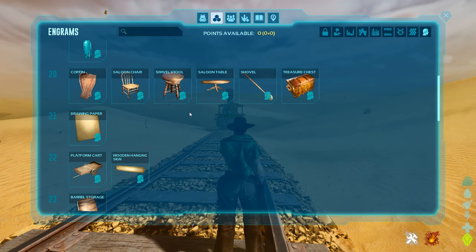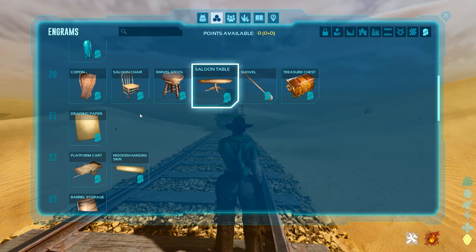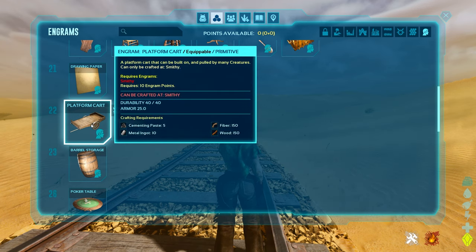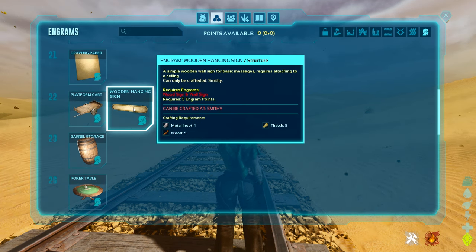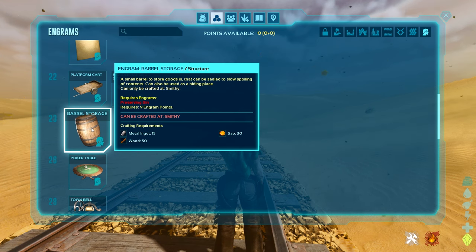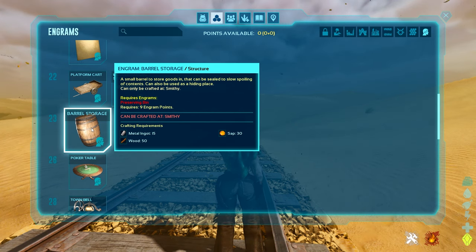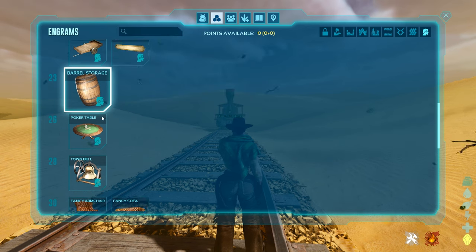The treasure chest allows you to bury loot, which is huge especially in PVP. There's drawing paper, a really cool platform cart that can be pulled by many creatures, a western-style sign, and barrel storage. The barrel storage slows the spoiling of its contents and serves as a small barrel you can actually use. It's also described as a hiding place, which I haven't fully figured out yet.